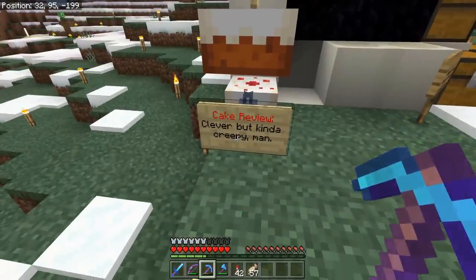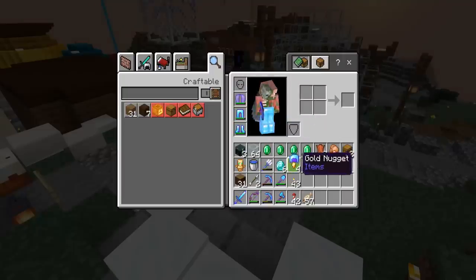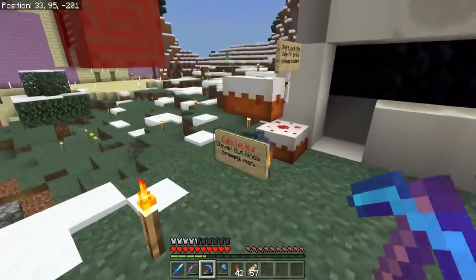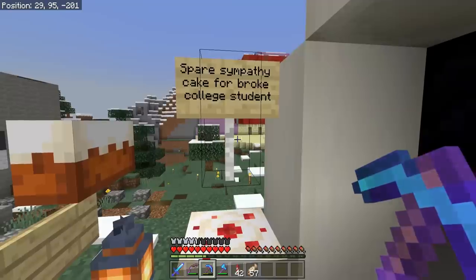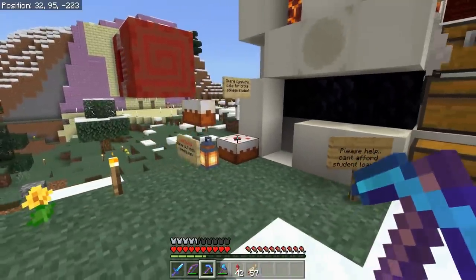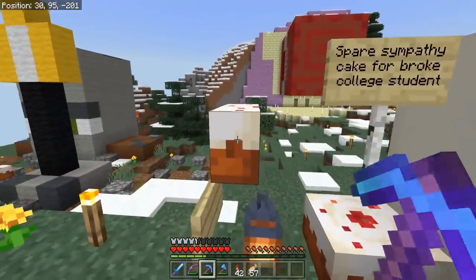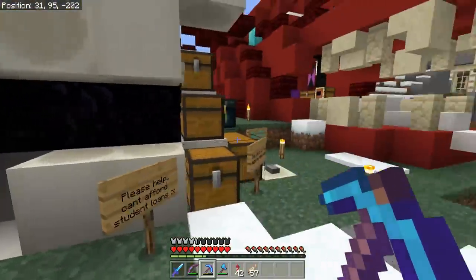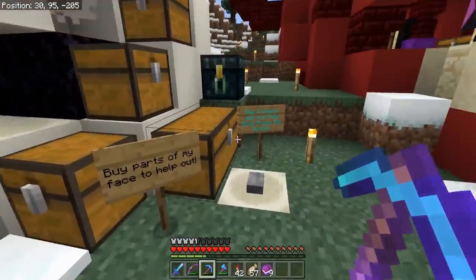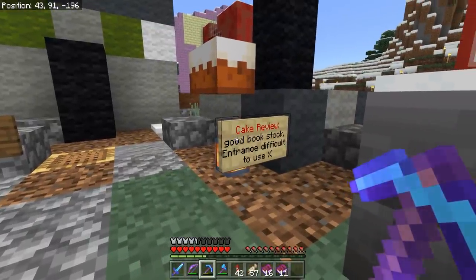We got a new cake review for our bone block shop — a clever but kind of creepy mascot, though I think he's cute. We also got a spare sympathy cake for being a broke college student, which means we have the highest rated shop in the entire shopping district. The score mentions the entrance is difficult to use, but scaffolding is easy to use. We've actually made some pebbles — the most profits we've ever made from the shop.